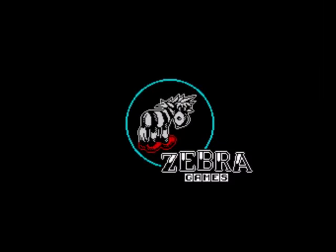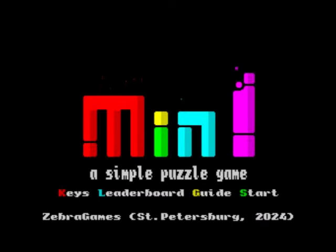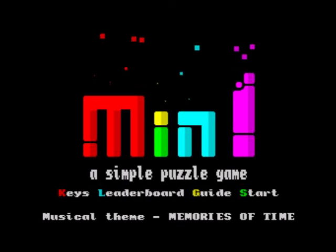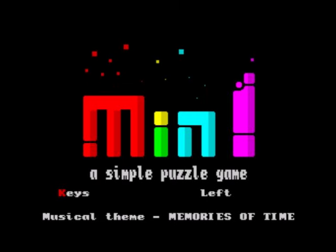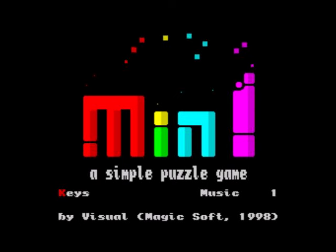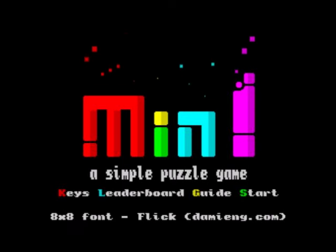Hello, today we're gonna have a game of Min! — yes, that's what this game is called — Min! on the Sinclair ZX Spectrum. This is a homebrew game, 2024 I do believe. Min! — I think that's an exclamation mark on the end there — so it's a puzzly type of game, a simple puzzle game as it says there. So let's redefine the keys: O, P — select, unselect. Right, okay, it's nothing like Tetris.